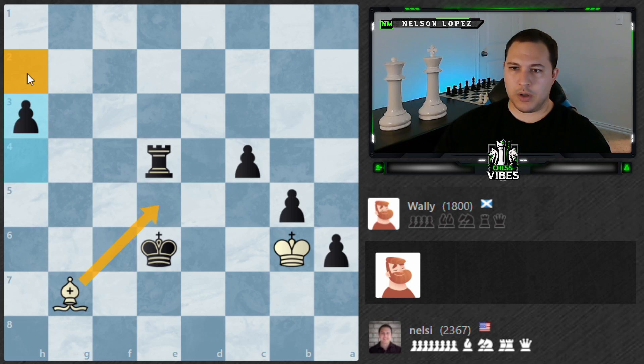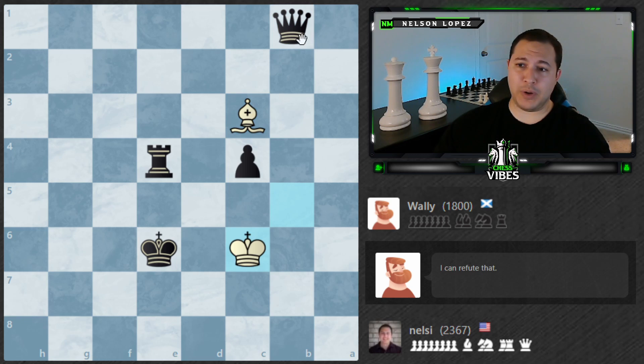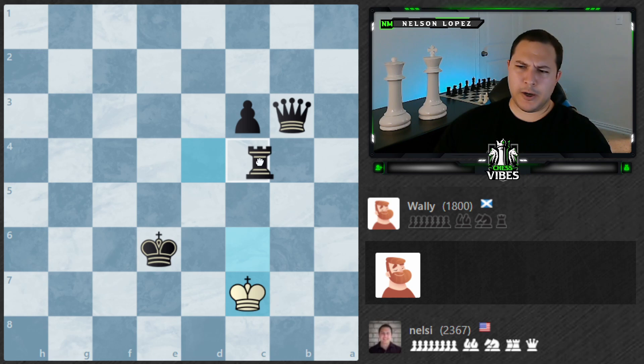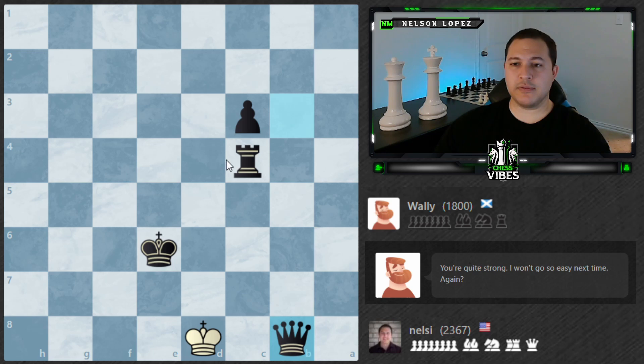I guess the way you beat Wally is play aggressive early on, look for when he makes mistakes, and capitalize on the material advantage. It feels like a different bot than when I played before — he was not crushing me before, I was getting draws. But it was really strong. It seems like when you play aggressive, you have better chances. So that would be my advice: if you're playing Wally, play aggressive, look for the moment in the middle game where he kind of blunders some material, take advantage of it, and just play very carefully at the end of the game.